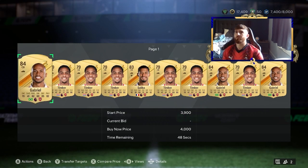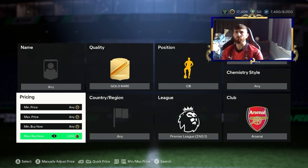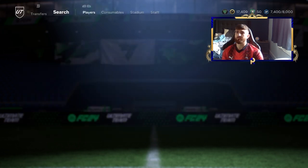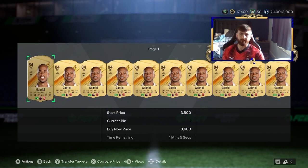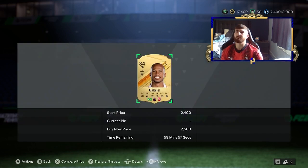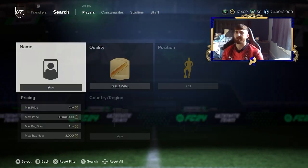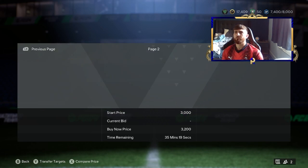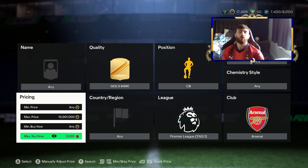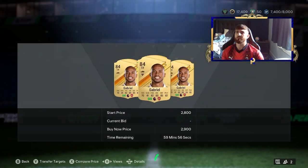We can also look at Arsenal's centre-backs. For gold rare centre-backs from Arsenal you've got Timber, who goes for a decent bit, and Gabriel. Setting the filter at 1k — nothing. At 2k — nothing. At 4,000 coins we get our first Gabriels and Timbers. We're looking at the 3,200 mark. EA tax on 3,200 is 320, halved is 160 coins. At that price we're making 40 coins here, 140 coins there per snipe. If you want to make a little bit more, go one level below.